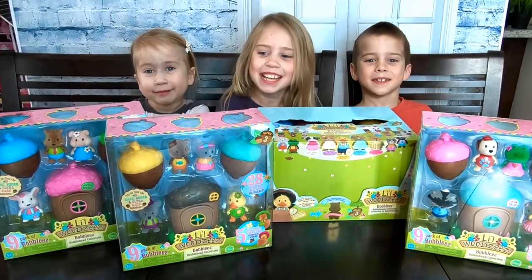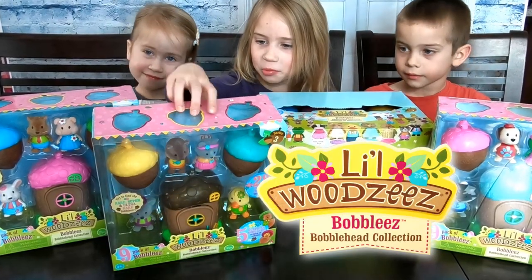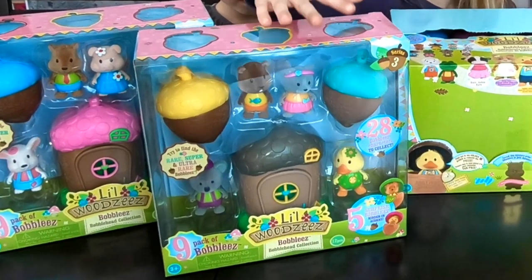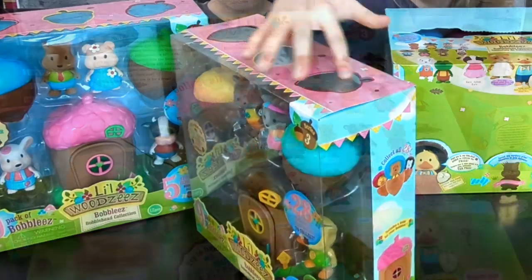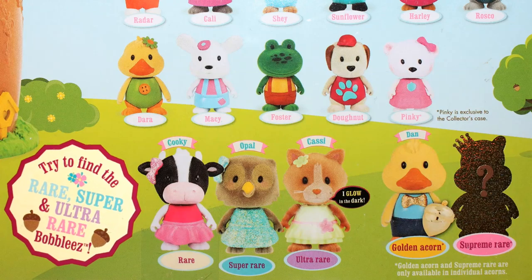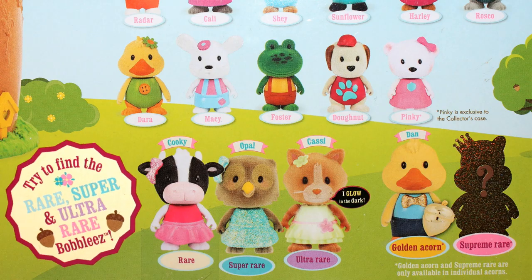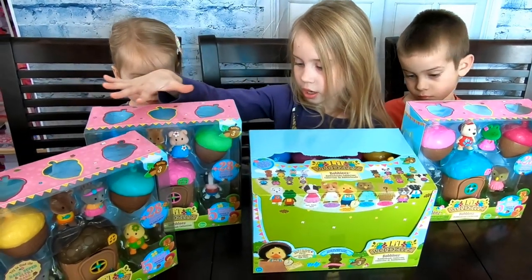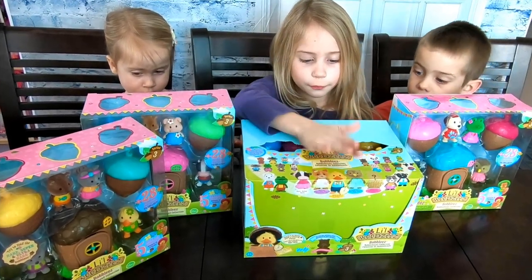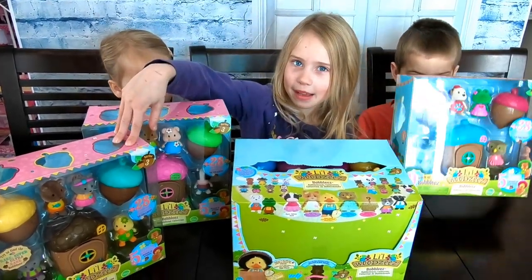Hi guys! Today we're going to be opening these Lil Woodsy's Bobweez Bobblehead collection. They come from Honeysuckle Hollow and there are 28 to collect. They are series 3 and there are rare, super, and ultra rare Bobblies for you to find. We got three nine-packs and then we also got one full box of the individual acorns. So let's start opening these nine packs first.